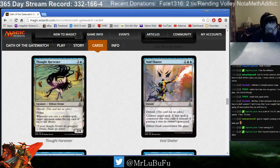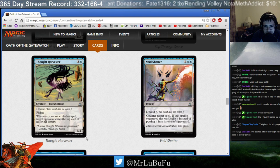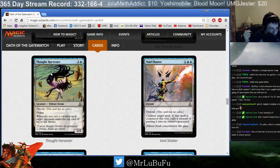Thought Harvester. Four mana, 2/4 flyer. I like that rate — I'd prefer a 4-mana 3/3 flyer, but it's still okay. And whenever you cast a colorless spell, target player exiles the top card of their library. This is exactly the type of card you want in processor decks. Efficient for a flyer. It blocks everything in the air very well. Certainly something I'm probably going to play if I end up in a blue Devoid deck — this is exactly the type of thing I'd want to play.